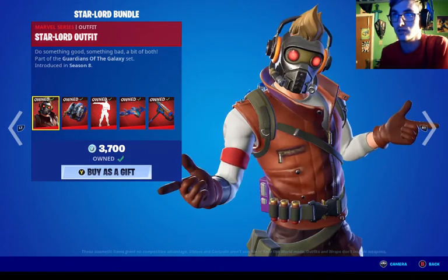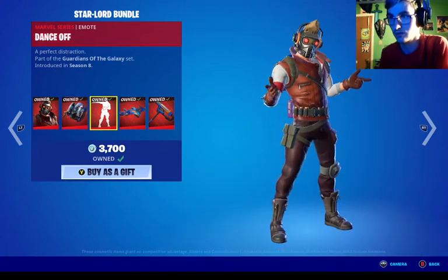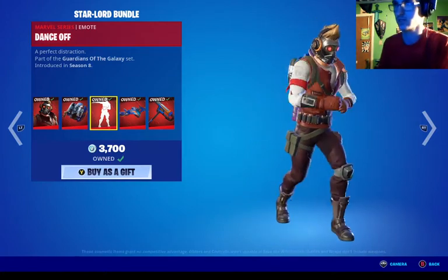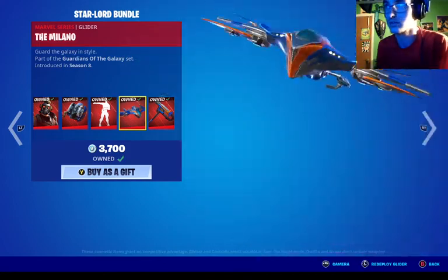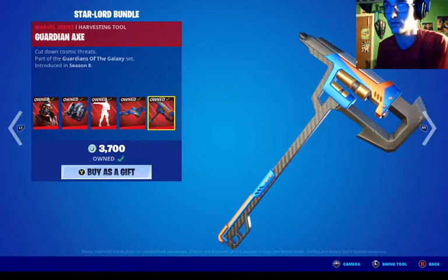So we got the Star-Lord pack, and it actually has that little keychain of Groot. There's also Dance Off, the rare emote, and his harvesting tool, the Guardian Axe.